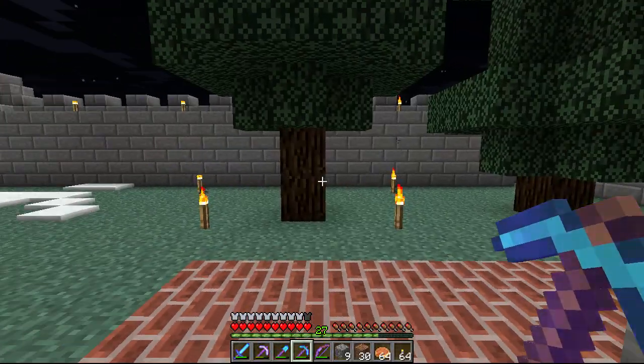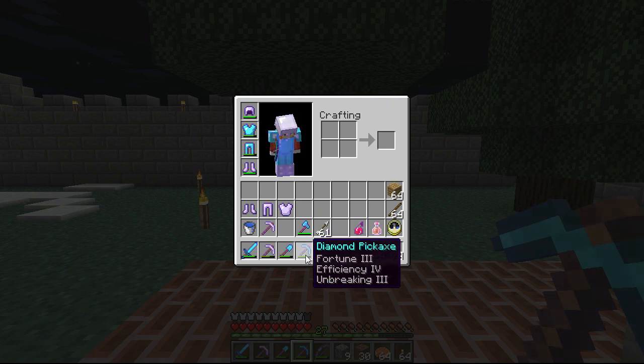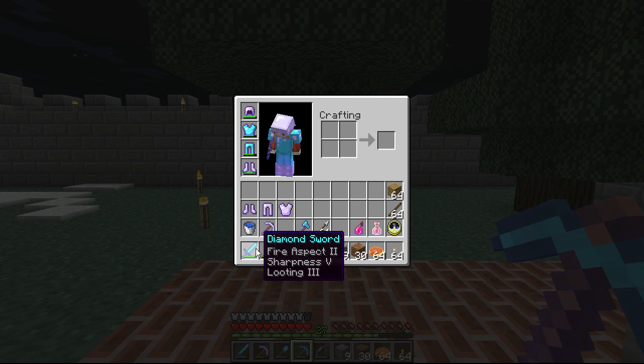The reason you want to do that is because you're going to hit level 27, then 30, really quickly. You do not want to go above 30. To get these awesome super enchants with Fortune, Efficiency, and Unbreaking — all of these — they are level 30 enchants.